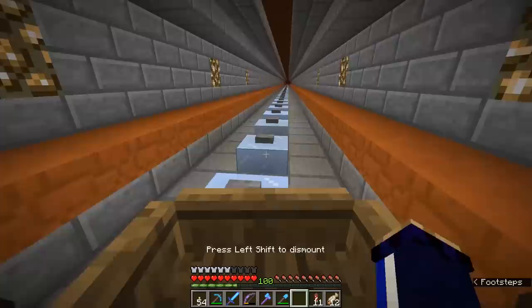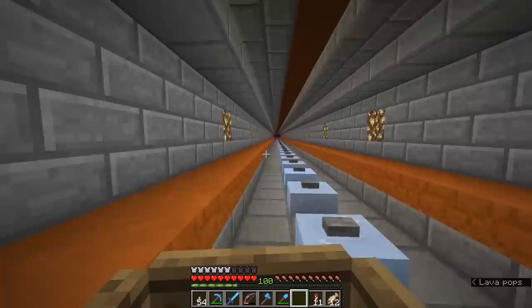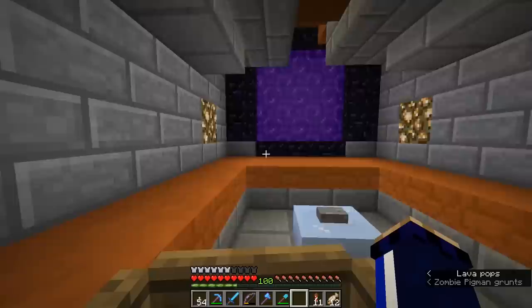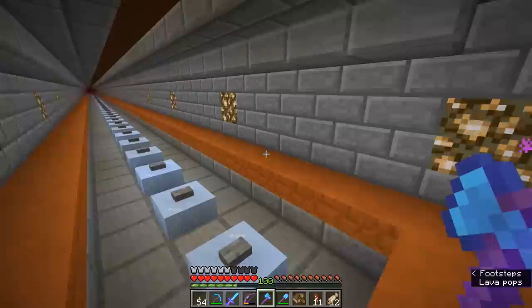Today we're starting off the episode in front of the two ice tunnels we created last time. As you will no doubt have seen in the last episode, these things are incredibly fast. We're gliding on packed ice using a boat, traveling hundreds of blocks in mere seconds. Now I have got the portal set up at the far end that takes us out to the Badlands biome, the jungle biome, and a mega taiga — but this thing could even be faster if we used blue ice instead of packed ice, and that is part of what I want to get done today.